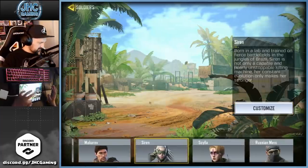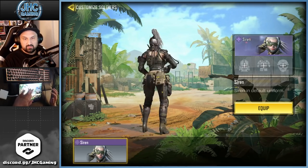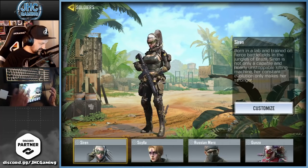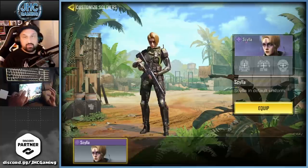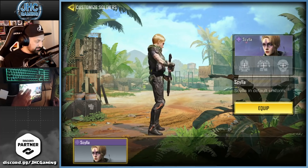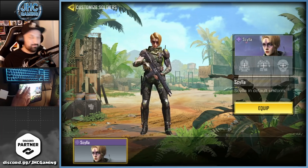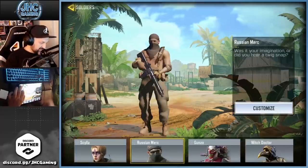Siren — from a recent lucky draw, that one's pretty dope, I like it. Scylla — we're gonna have a brand new one in the next season pass, Season 11. Scylla is coming with the blue mask. I don't know if you guys saw the artwork, but she's going to be very awesome — cannot wait to get it.